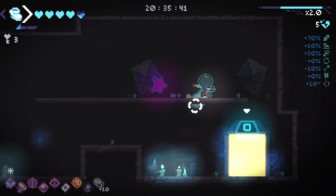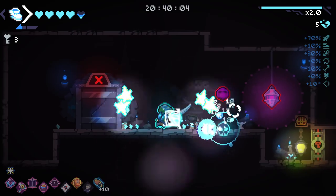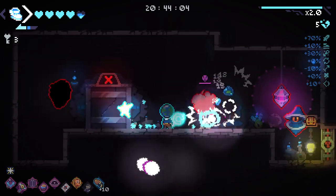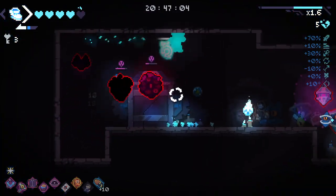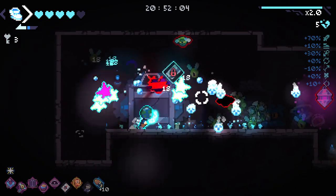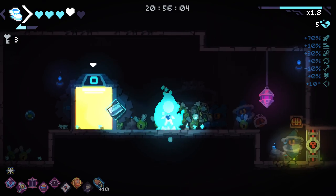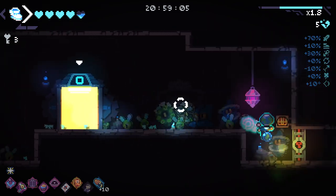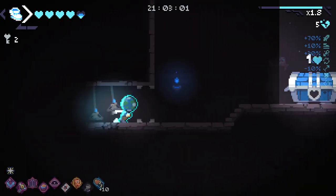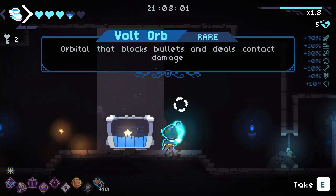Unfortunately, a key is not really what we're looking for — I really wanted armor there. I don't have anything influencing our drops right now, so I can't really complain too much. I was going to try and heal up a little bit here, but instead I've just got myself hit a bunch. Hey, a rare — nice one. And we got Vault Orb, which might be a Synergy — but no, yet another Orbit.